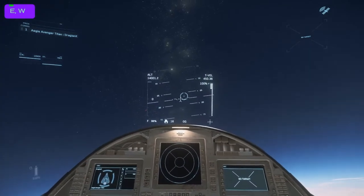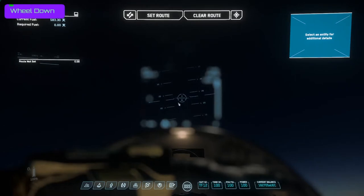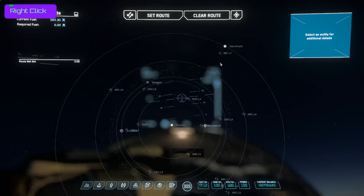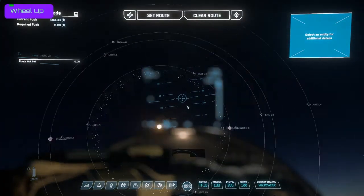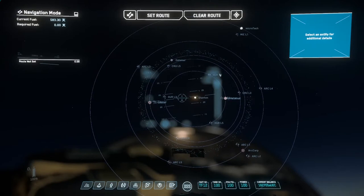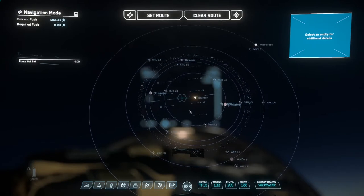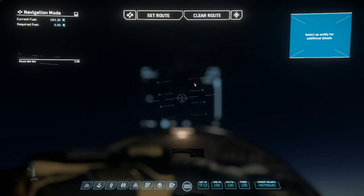Now let's look at the universe map. I can hit F2 and go directly to the universe map. I can scroll down to expand the entire system, or double right-click and it will automatically zoom all the way out on the map. I can click the little locator icon up here and it's going to zoom into my current location. If I slowly zoom out, I can see that here at the end of this green line is my current location — I'm out here by this planet called Microtech.